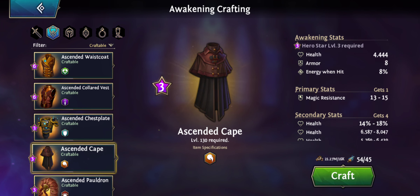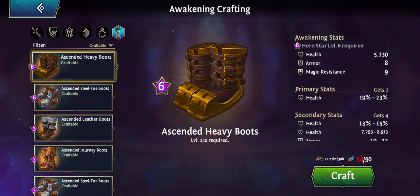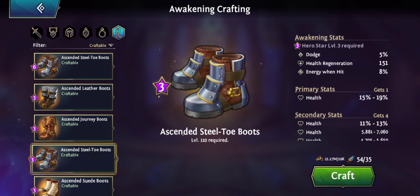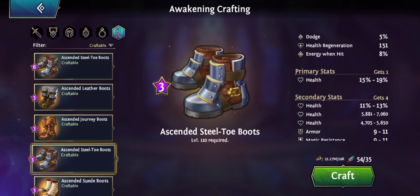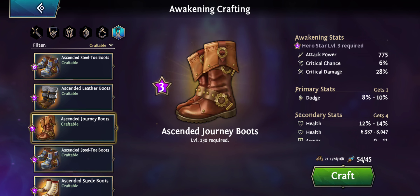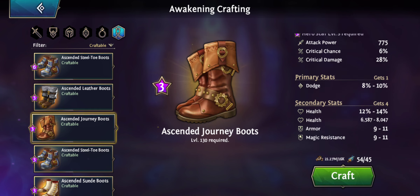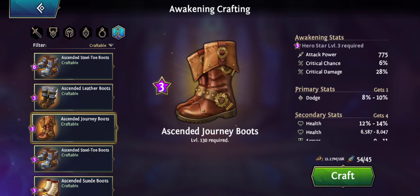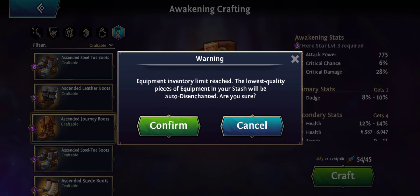When it comes to boots, there are actually some nice damage boots available now. With the three-star boots you can get health as the primary stat with some dodge or health regen on the awakening stats — nothing you really want — but there's one that has dodge, which is a really nice value for all your heroes, plus extra damage, crit chance, or crit damage. These boots are not connected to any specific class so you can use them on any hero.